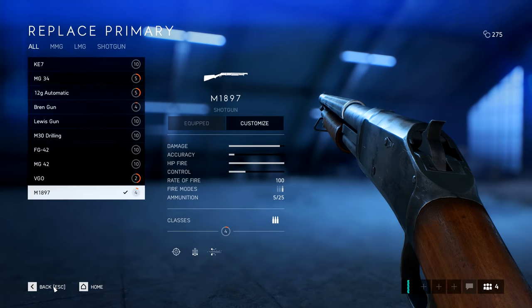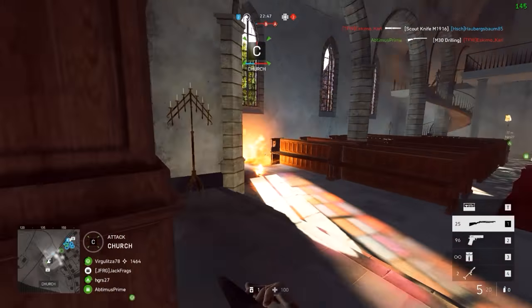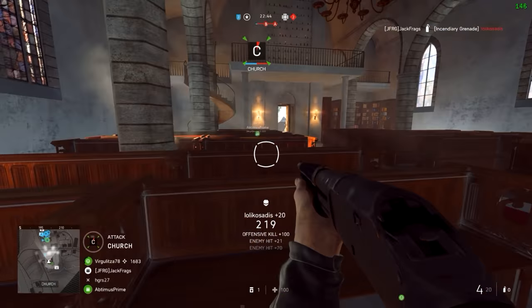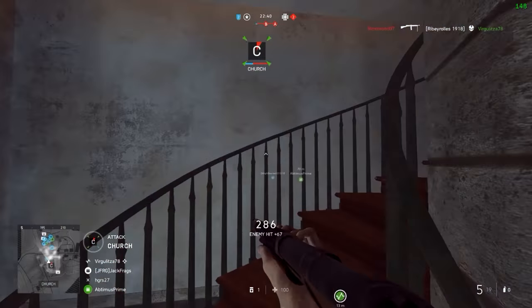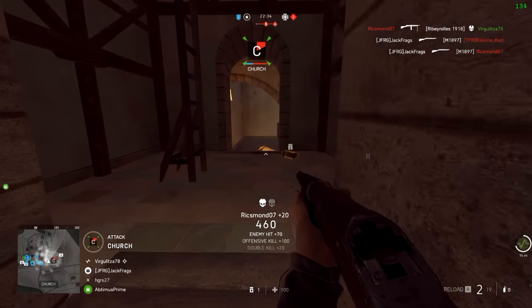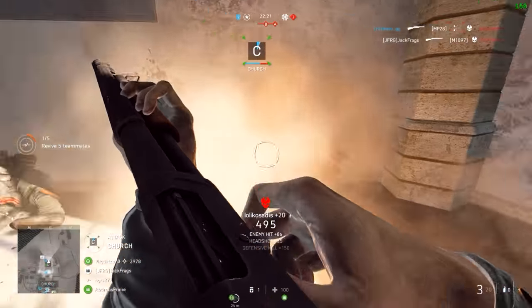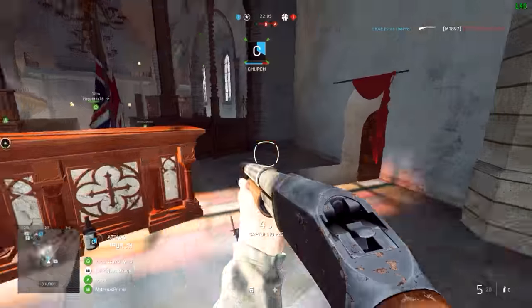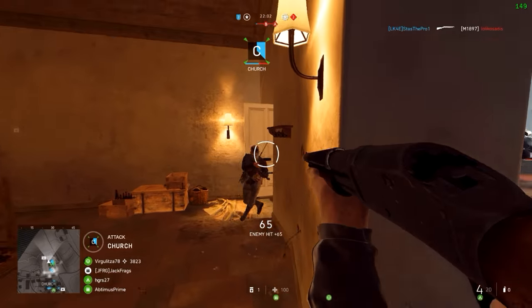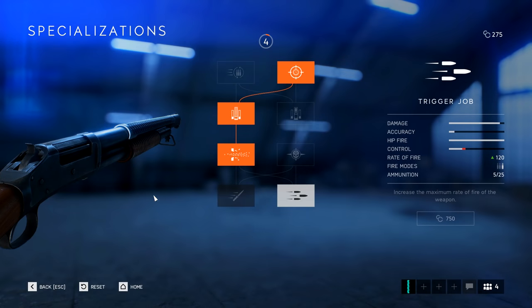The Ribeyrol is not the only gun we're going to get over the Christmas period — we've also now got the M1897 shotgun. Players had already found references to this gun in the game because if you go to your Profile, Awards, Dog Tags, there was actually a dog tag for this weapon already in the game. This particular shotgun is a hip-firing monster. It doesn't fire as fast as the 12G automatic — it's only got a 100 rounds per minute rate of fire, but that can be upgraded to 120 in the specialisations. For specialisations on the M1897, I opted for improved ADS speed, then heavier buckshot, improved penetration pellets, and finally the rate of fire increase — because who wants the bayonet?